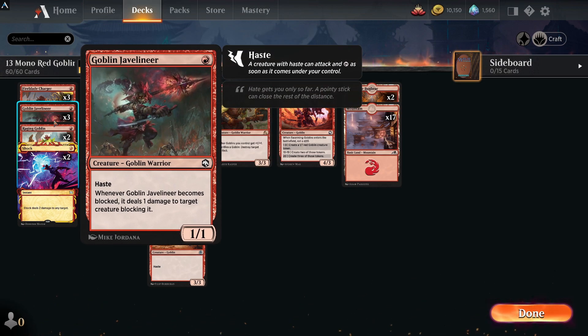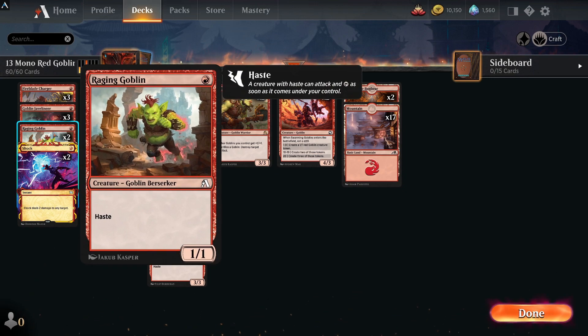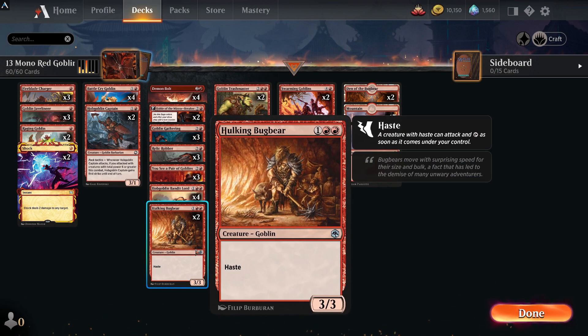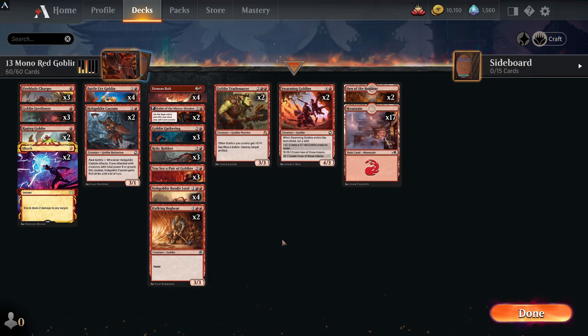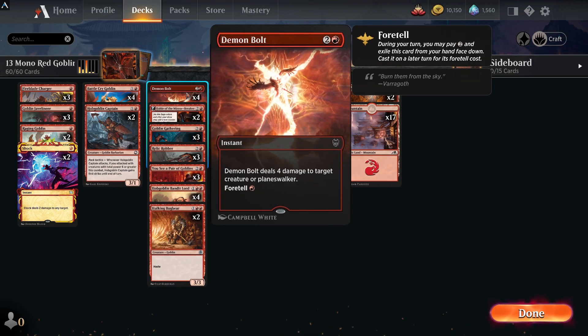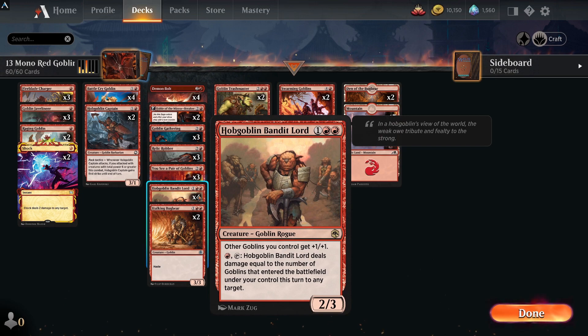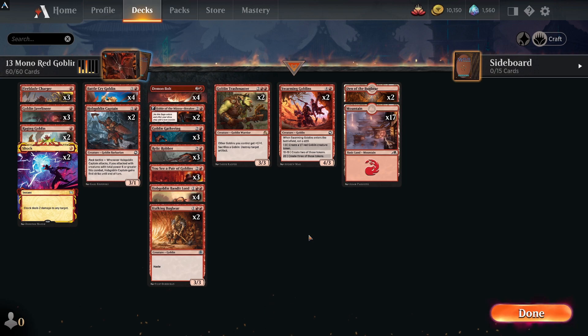Goblins is a really fun deck. It has lots of little one-drops: Fireblade Charger, Goblin Javelineer, and Raging Goblins, which is another Arena card so you won't have to craft it. Don't forget Hulking Bugbear — a 3/3 with haste. It has lots of aggressive creatures and removal like Shock, Demon Bolt at instant speed, and Goblin Gathering which creates a number of 1/1 red goblin creature tokens plus two for each card with that name in the graveyard.